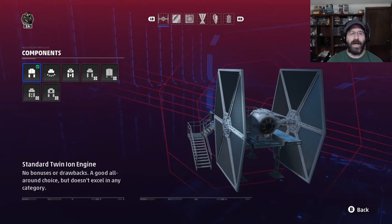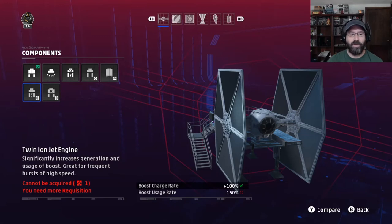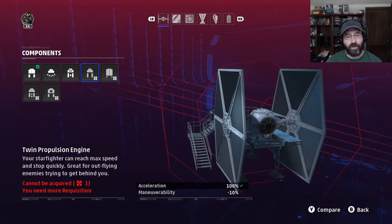For your engines, there are a lot of options but really only one good one. The unstable twin engines increase speed and acceleration while greatly reducing health, and give you a bonus of exploding upon death — but the chances of anyone being close enough for that to work are slim to none. The twin ion jet engines increase the rate at which you build your boost charge but decrease how long the boost lasts, so it's good for short, quick bursts of speed. The twin thrust engine increases speed but reduces acceleration and maneuverability — not the best for dogfighting. The propulsion engine increases acceleration by 100% but reduces maneuverability, and acceleration is not as important as maneuverability, so that's a bad option.